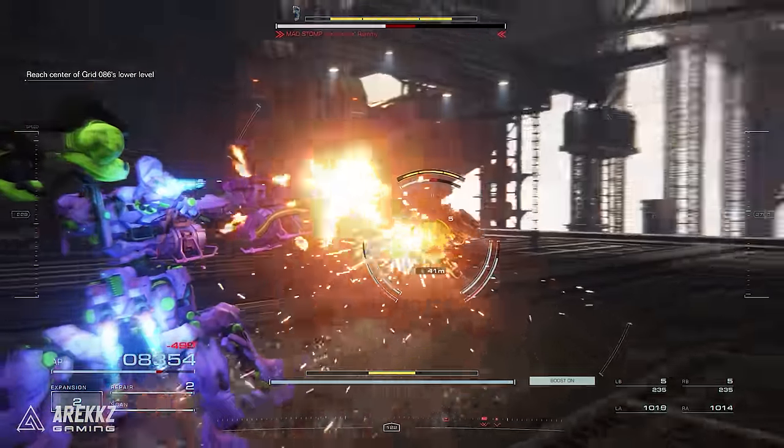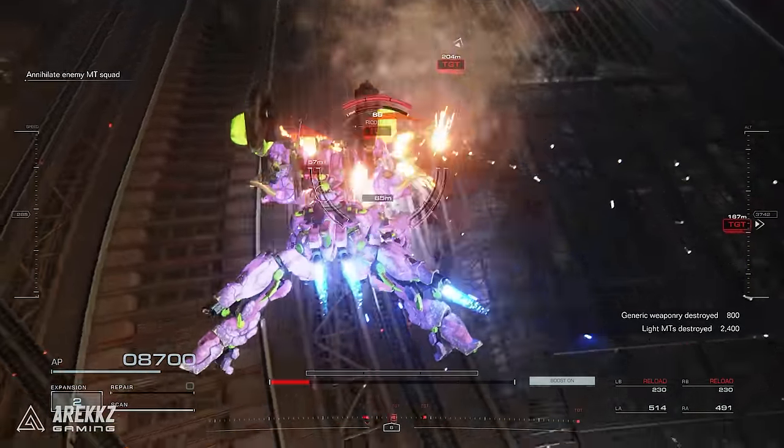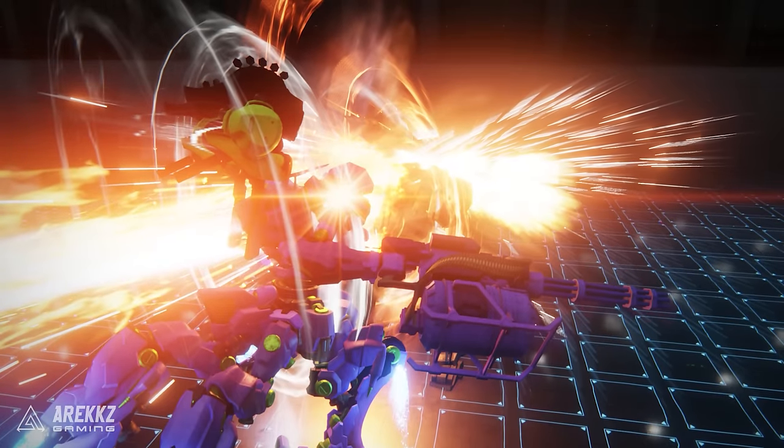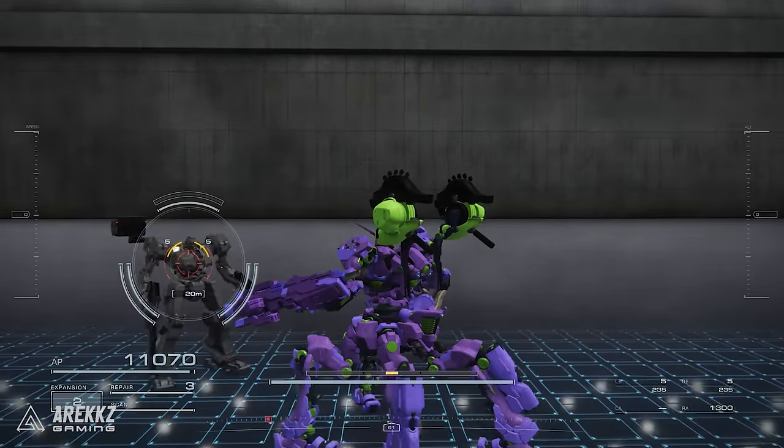But you should still try these out — you will be surprised at how fast they can absolutely destroy enemies and bosses. From Software have put a big focus on building out the melee mechanics in Armored Core 6, and using the Assault Boost makes it an even more viable option.